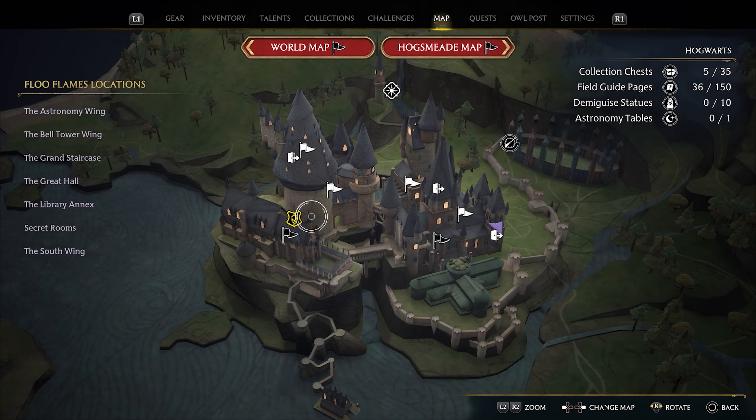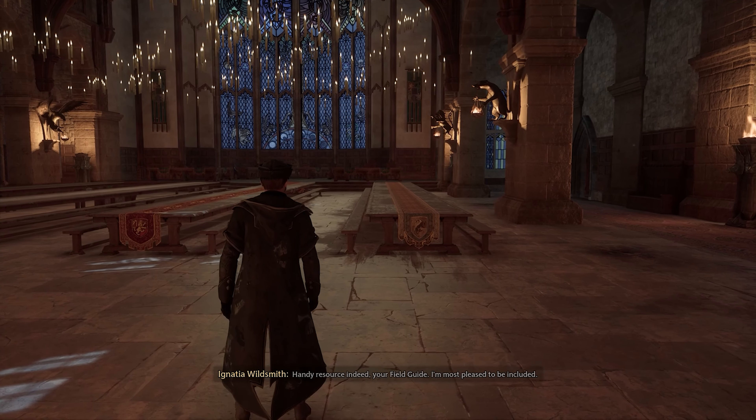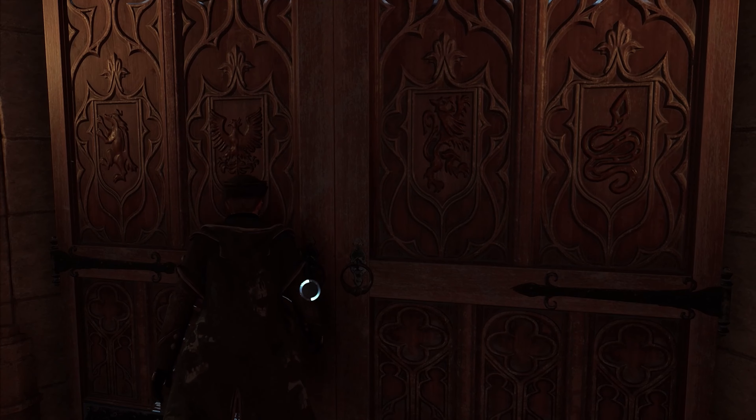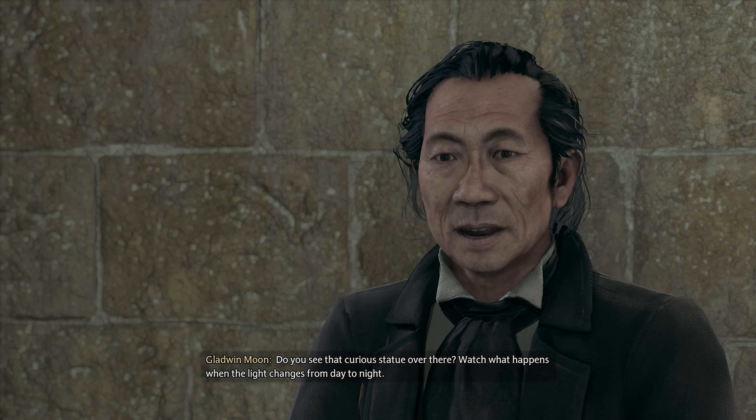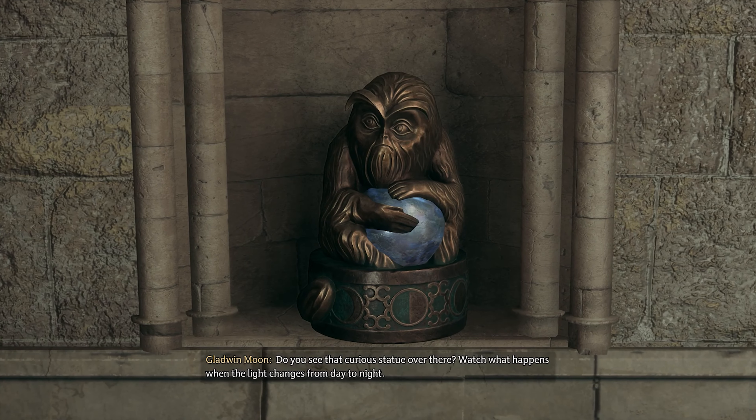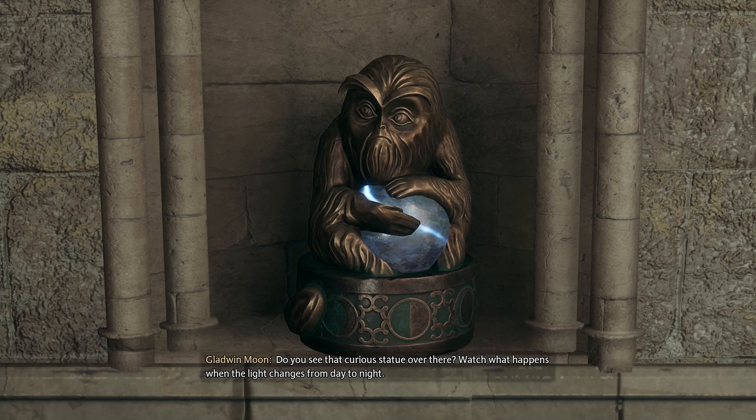Let's get a couple of these main quests done. Handy resource indeed, your field guide — and that'll get old. Oh wait, it already did. What do you want, Gladwin Moon? Do you see that curious statue over there? Watch what happens when that light changes from day to night.